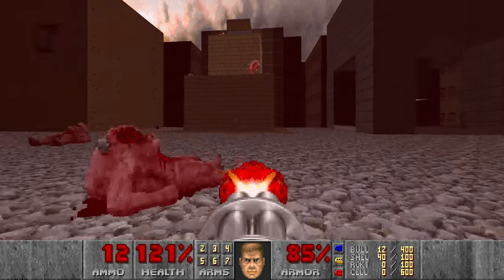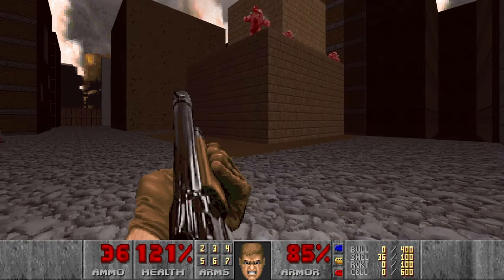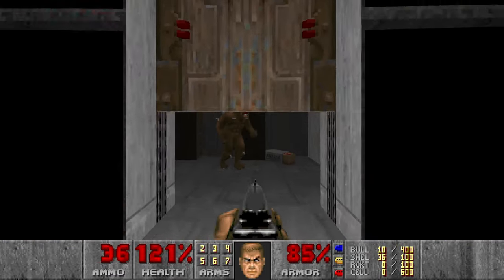We need to clean up a bit, like kill this spincab. And I think one room left with two cacos or so, which also gives access to the teleporter. I do remember there was also the place where you can jump down and kill the imps, somewhere here.